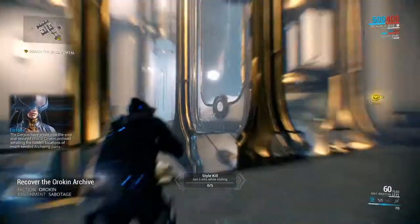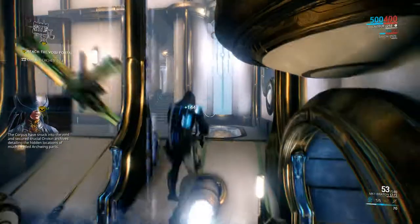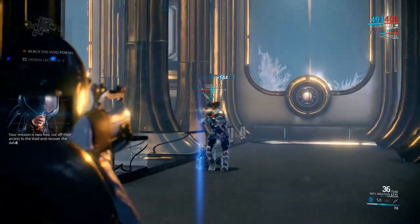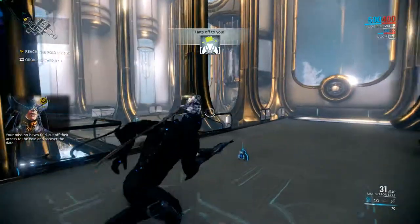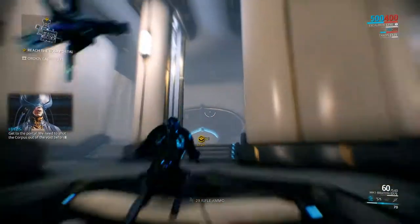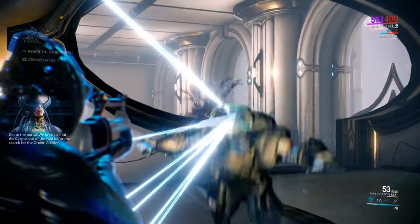The Corpus have snuck into the void and secured crucial Orokin archives detailing the hidden locations of much-needed Archwing parts. Your mission is two-fold: cut off their access to the void and recover the data. Get to the portal. We need to shut the Corpus out of the void before we search for the Orokin archive.